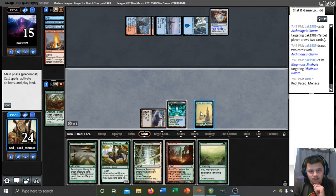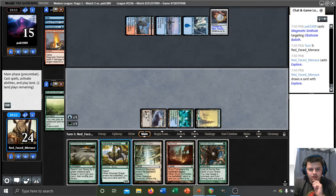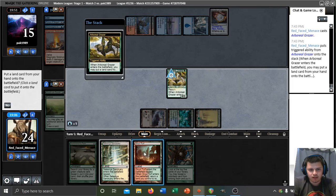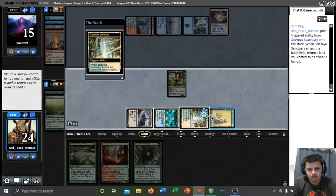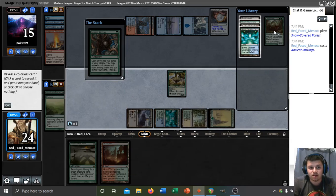Explore is fantastic here. Ancient Stirrings — do I want to do that or play a Grazer? I'll play a Grazer. We do want to see if we can find another basic Forest — there are a lot of different choices. Garenbrig might be best so we have the minimum permanents to play a Titan. If they have Through the Breach, we could also Boseiju Bog to exile their yard so they can't get back Archmage's Charm. Gemstone Mine would allow us to activate Stronghold, but I'll go with the Bog — it's most broadly useful. Oh, we can play it this turn! Let's do that and pass.